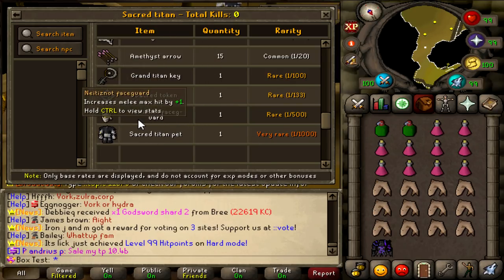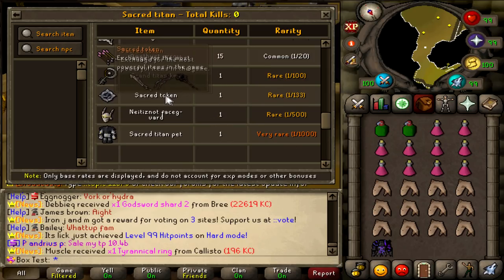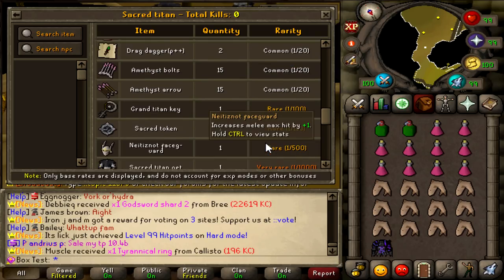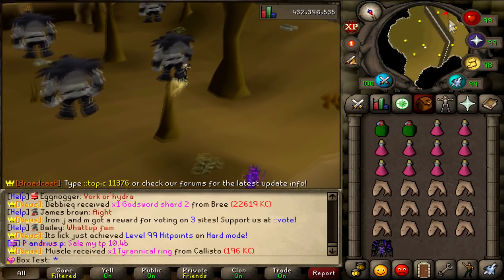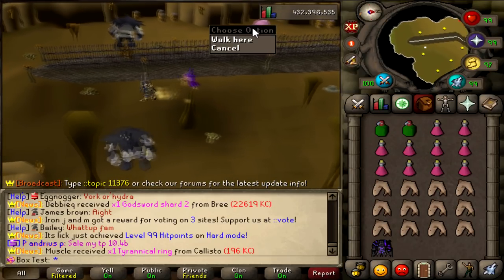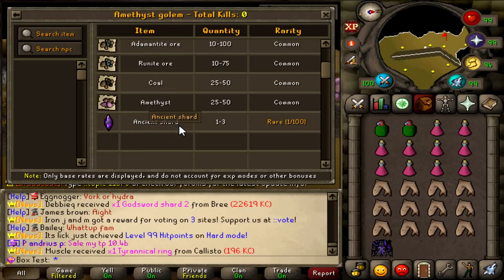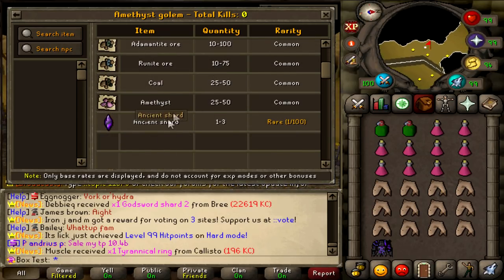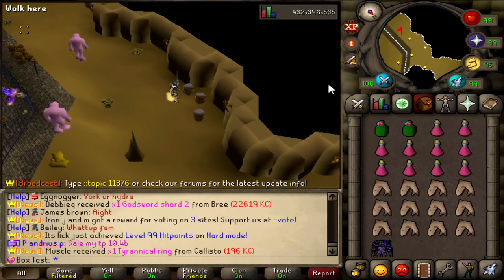Right here is the normal Sacred Titan pet, which doesn't do anything special. The Night Is Not Faceguard increases melee max hit by plus 1 — going to assume it raises the cap similar to SpawnPK. Sacred Tokens drop at a 1 in 133 rate — pretty good overall. You want to kill these in order to make a little bit of money while you're getting those keys, and then go in for the big boss. You can also see the Amethyst Golems — they have some basic rock drop items, Amethyst as well, and Ancient Shards at 1 to 3 at a 1 in 100 rate, but you gotta kill those with a pickaxe.